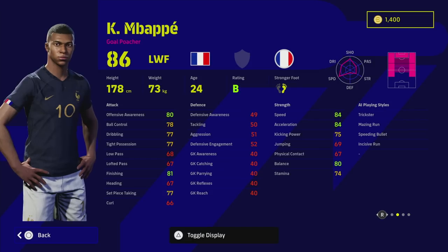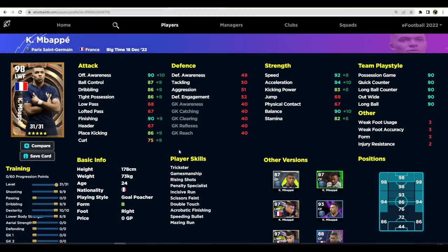For Mbappé's training guide, we've got 31 levels: nine into shooting, nine into dribbling, eight into lower body strength, and 10 into dexterity. That gives you 90 offensive awareness, 90 finishing, 90 balance, 92 speed, and 94 acceleration — absolutely incredible. His dribbling, ball control, and tight possession are on par with the best strikers and wingers. The only thing missing is low pass, though you could sacrifice stamina down to 80 to address that.